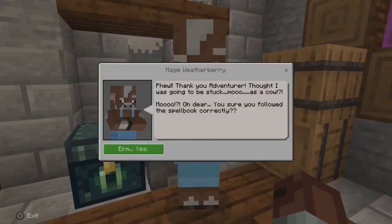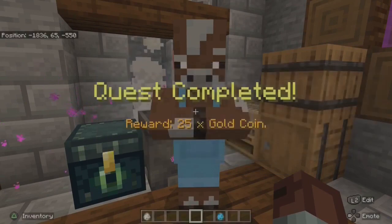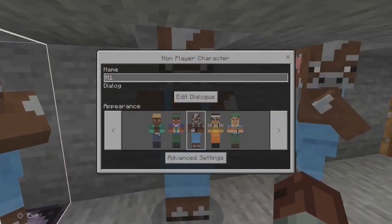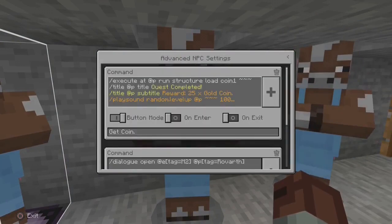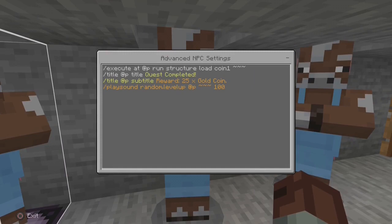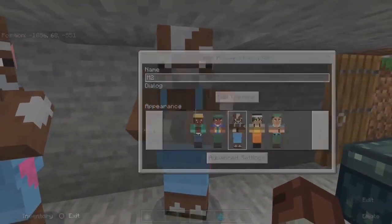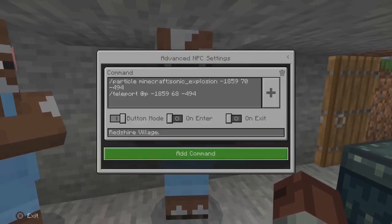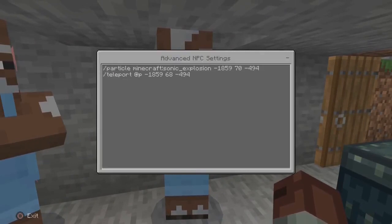Let's test the NPC fully works and collect our reward. The reward item execute command will target the player before running the command. Lastly, we teleport the player with a particle effect — and albeit the effect has changed, I have left it as the original particle effect command to show it still works.